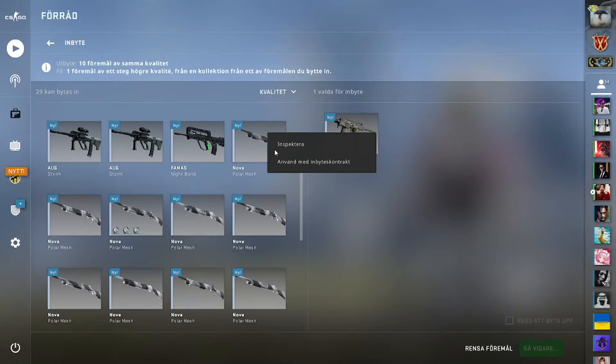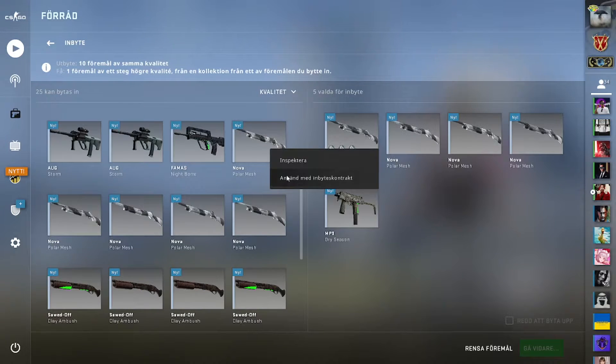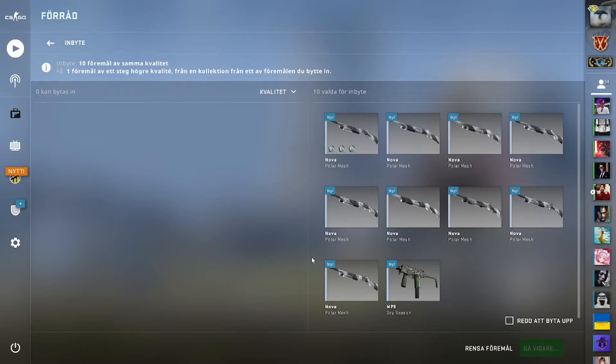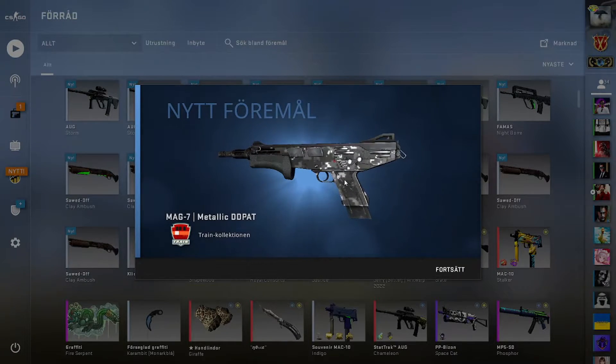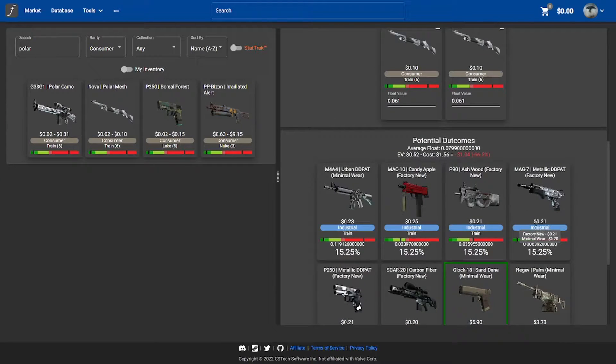This is the one with the polar mesh — the polar mesh are actually new and they have stickers on it. There we have it. Okay, I'm not sure... it was the Glock I was hoping for. We got the Metallic Deadpad — I know for sure that is not profit. $0.21, so it's a big loss.